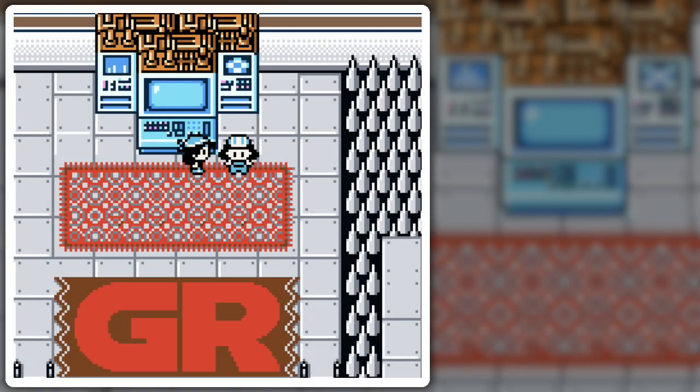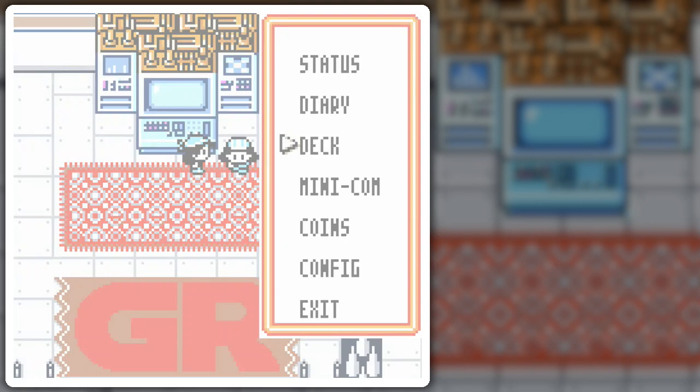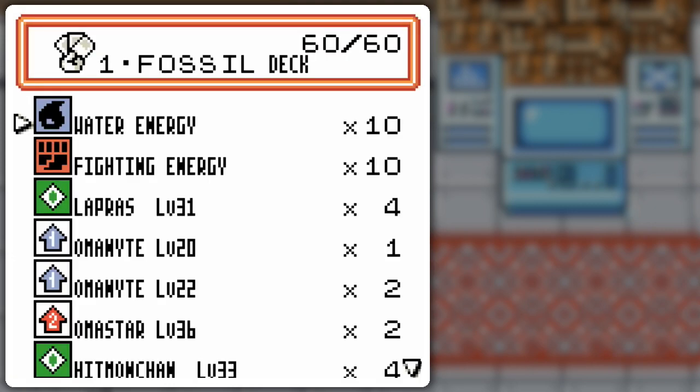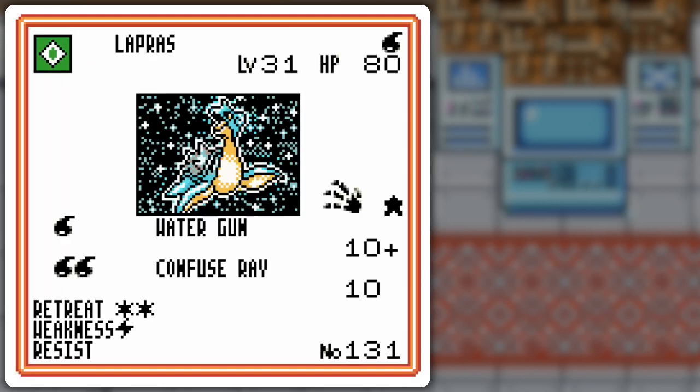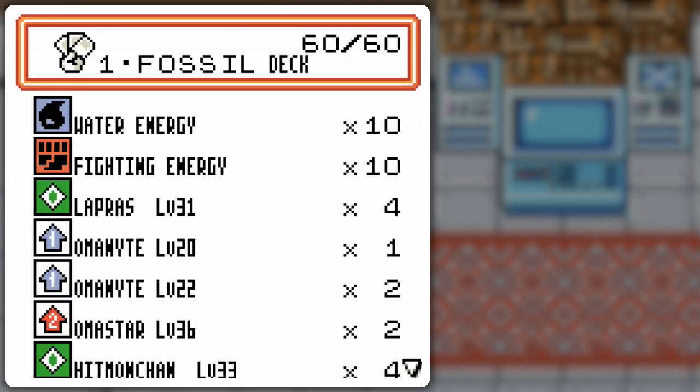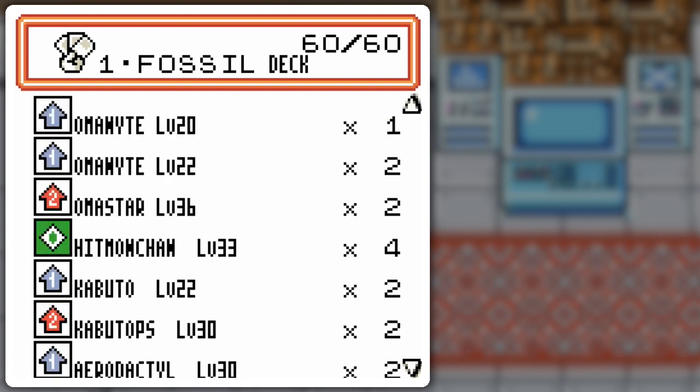Hello everyone and welcome back to the walkthrough. I said I was going to show you a fossil deck, and I keep my promise, although fossil decks kind of suck. You can't lead with a Mysterious Fossil — you've got to use other Pokemon. To fit in with it, I got Lapras, because it's kind of a fossil-y type Pokemon, and Hitmonchan — not so much, it's just the best basic fighting Pokemon in general. I'm probably going to end up relying on those two.